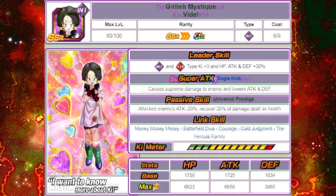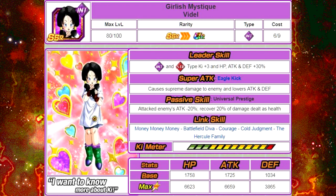The next one we're going to talk about is Grealish Mystique Videl. Her leader skill is Intelligence and Strength type Ki plus 3, HP, Attack and Defense plus 30%. Her super attack is Eagle Kick, causes Supreme Damage to the enemy and lowers Attack and Defense. Her passive skill, Universal Prestige, causes attacked enemy's Attack minus 20%, and recovers 20% of damage dealt as HP. Her link skills are Money Money Money, Battlefield Diva, Courage, Cold Judgment, and the Hercule Family. Her max stats are HP of 6,623, Attack of 6,659, and Defense of 3,865, with a 12 Ki multiplier of 130%.